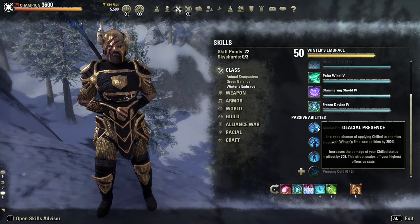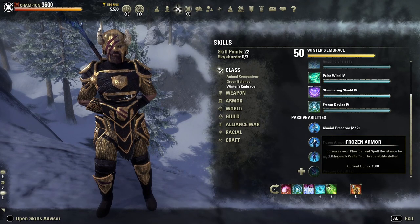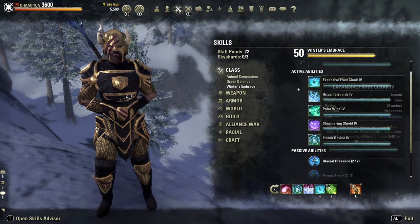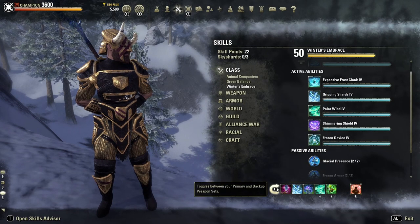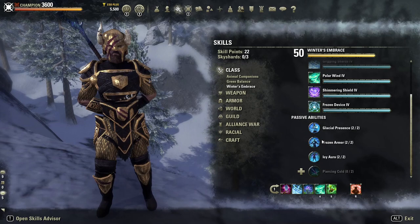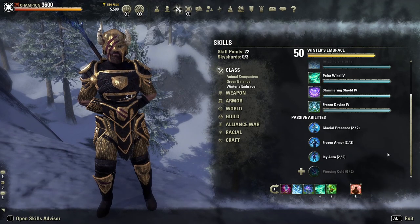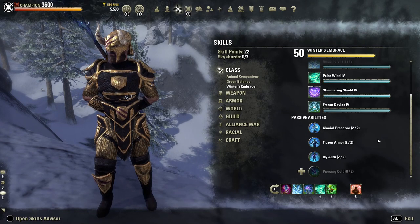For the passives: Glacial Presence gives increased chance of applying the Chilled effect to enemies with Winter's Embrace abilities by 200%. Frozen Armor increases resistances for each Winter's Embrace ability slotted — an extra 2,000 resistances — and we've got them spread over our two bars so we don't have a drop in resistances when bar swapping. Icy Aura reduces the effectiveness of snares applied to you by 15%. Comparatively, while the Warden doesn't have as many great passives for tanking as some other classes, it does have some helpful benefits.